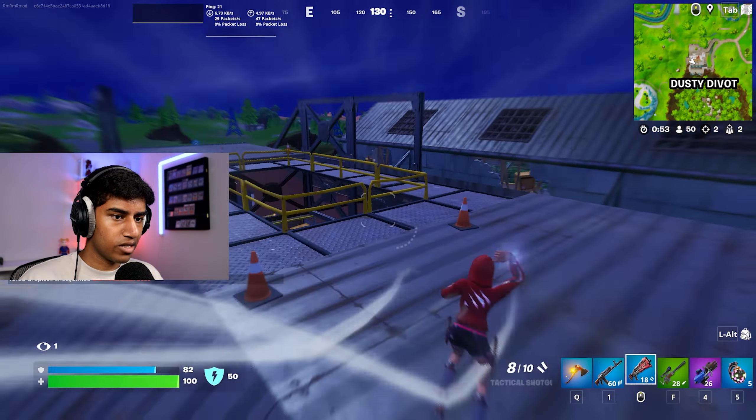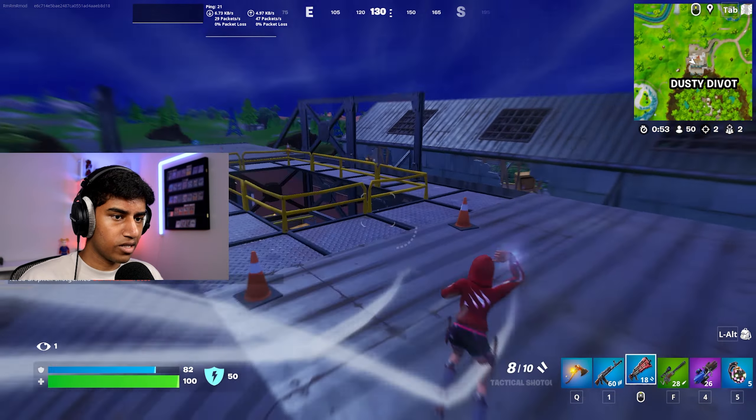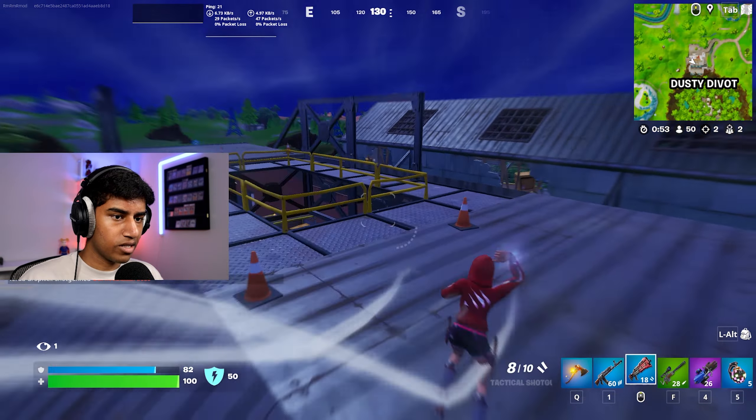Shockwaves are back and we got some right here. Just like back in season six, if you jump off the side of Loot Island, you're instantly going to get glider redeploy. So no need to worry about fall damage or anything. Let's go ahead and jump off.